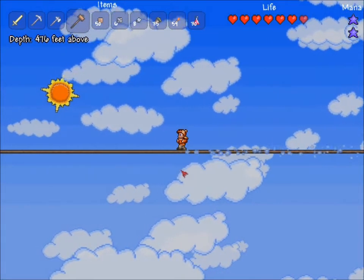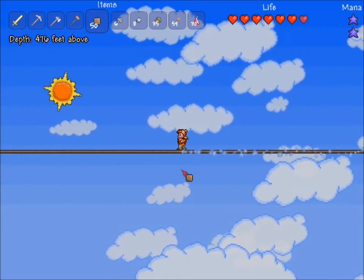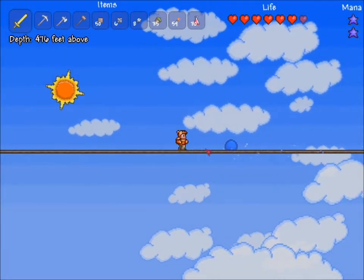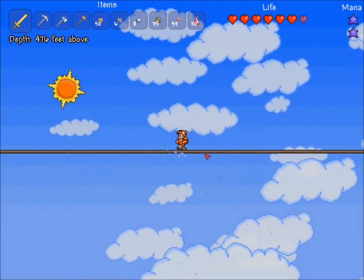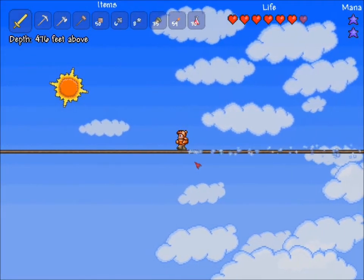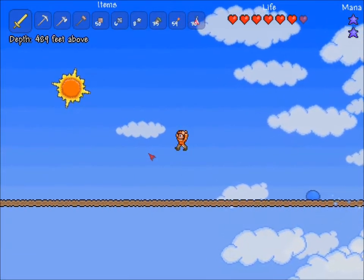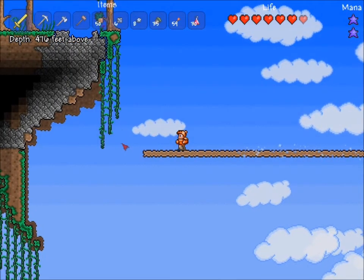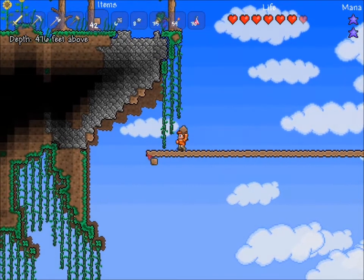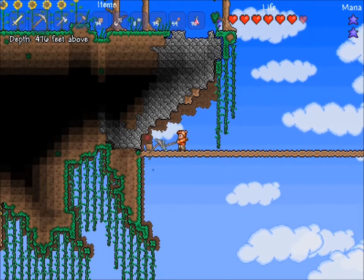Onwards we go. Onwards we go. Onwards across the... I don't know, I'm not a good singer. I have no song for you. You know what would be really nice is the Lucky Horseshoe, because then I can fall safely. Or if I can't get a Lucky Horseshoe, a Magic Mirror would be nice. Though technically you can find Magic Mirrors in any chests that you happen to find in the world.